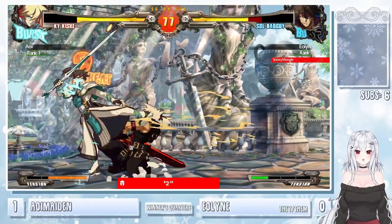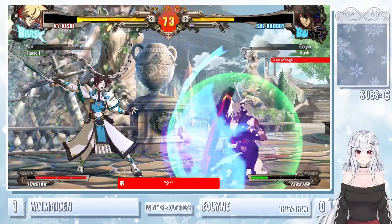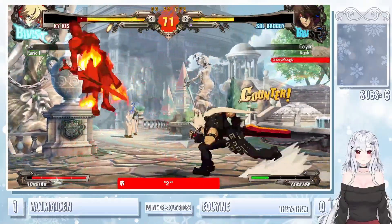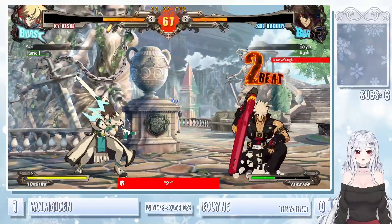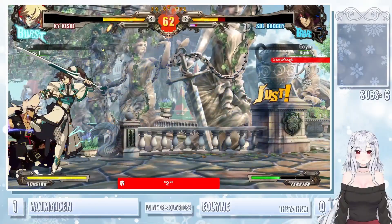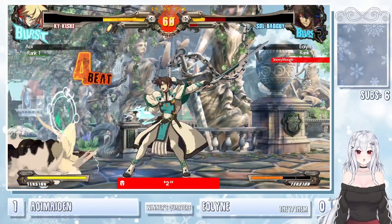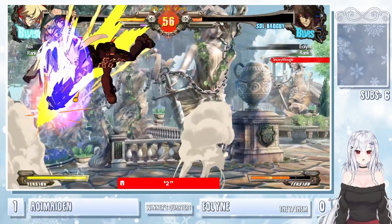That DP — not working out. Big gunflame starter. The 5K getting a really weird far hit there. Tries to react with the air dash going a little bit too far. Sets up the grinder — gets the knockdown. Tries to hit with the unblockable but no — Eelon just gonna jump out.